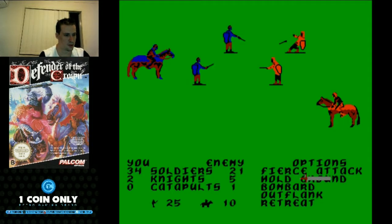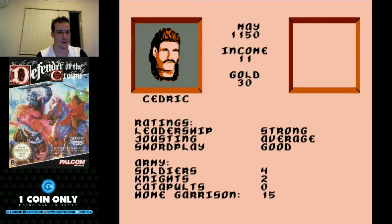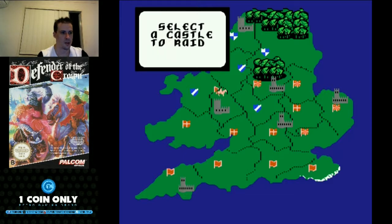Hold ground. There are a lot of knights here — we might have to do a fierce attack. Taking a few chances. We might need to retreat. Well, at least we took a good pile of damage to them. We might have to go on another raid and take a chance on getting some gold. As you can see, this game is really, really challenging — even using the easy character with strong leadership, these Norman armies build up power very quickly.